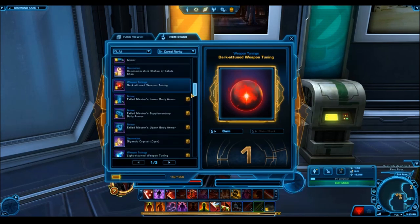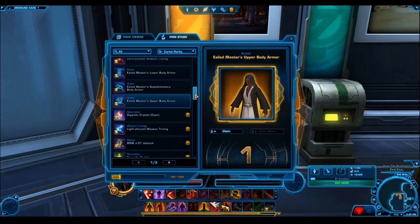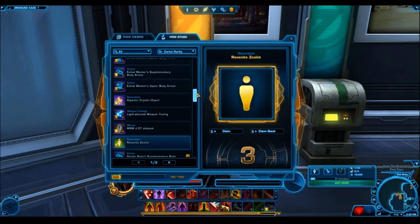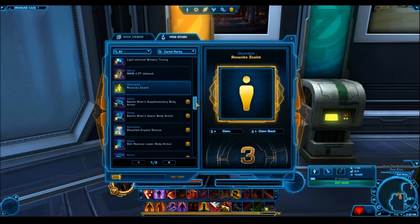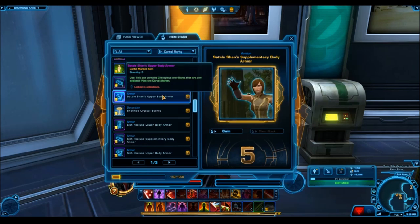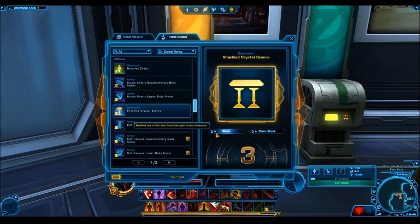It was always the same gold armor set — the Ceremonial Mystic one. And that was also the one that, even though it was gold rarity, was selling for pretty cheap on the GTN. It wasn't a popular or rare armor set in terms of market value. When Revan is selling for tens of millions of credits and Ceremonial Mystic is only selling for about one to two million credits, there's a very clear disparity.